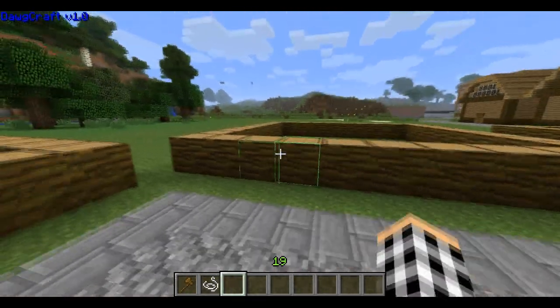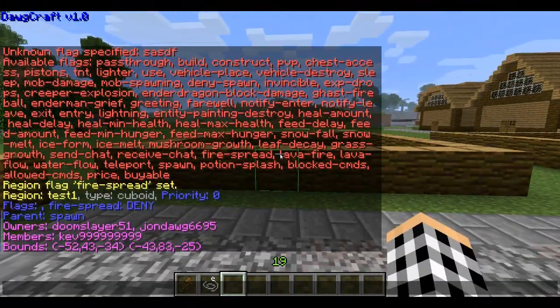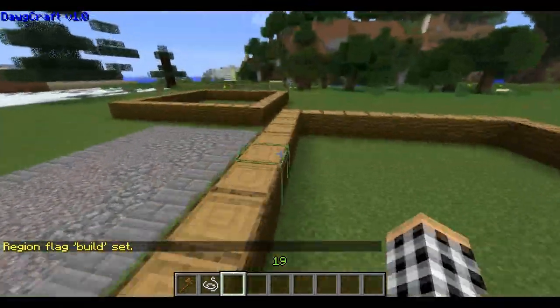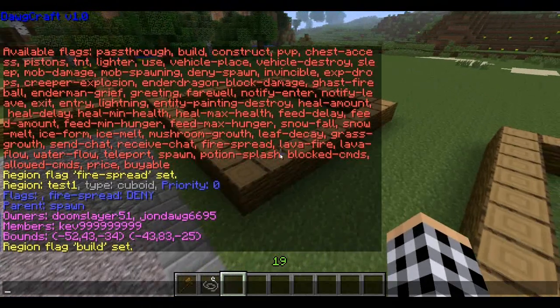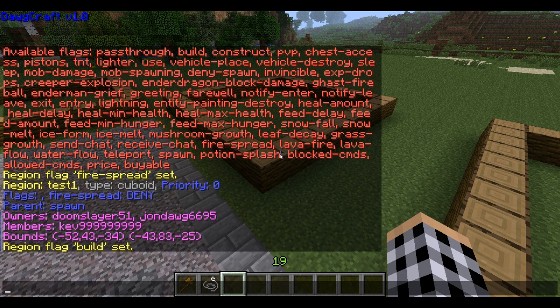By default, anything that you would have to deny like that is going to be set to allow. So if we do /region flag test1 build and we deny that, that means nobody will be able to build there. By default, the only people that could build there would be the owners — nobody else, because it's protected. But when we set it to deny building, I don't believe anybody can build — at least not members for sure, maybe the owner can.